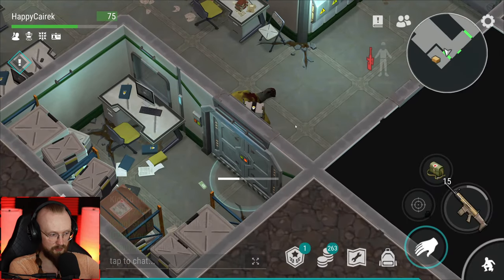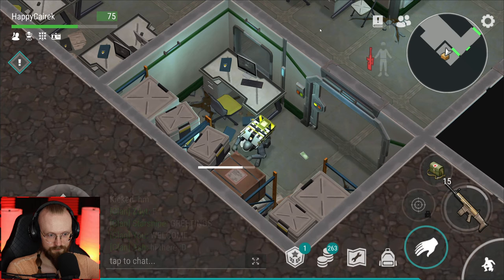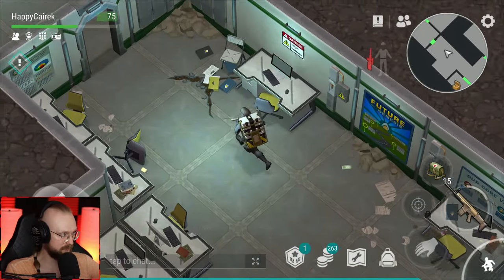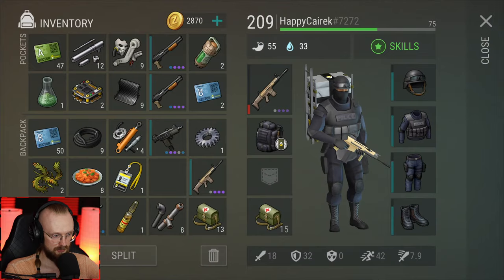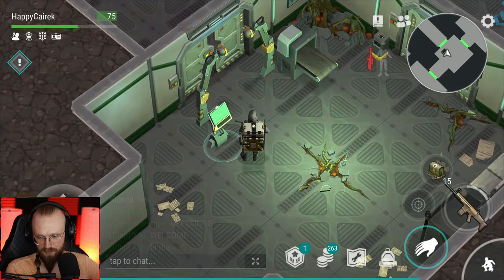Let's get that and open up another one of these rooms. Let's get these pipes — I don't know why we need them. I wish we could do something with these pipes — like smelt them into steel or smelt them into something. That'd be cool.